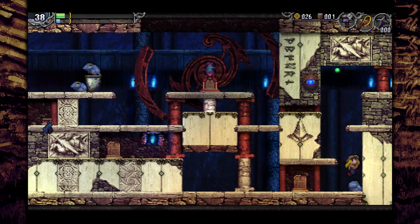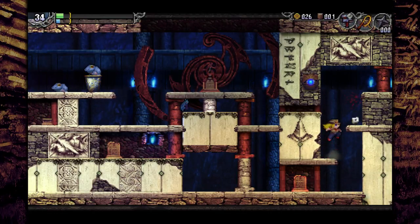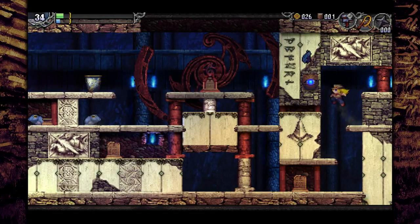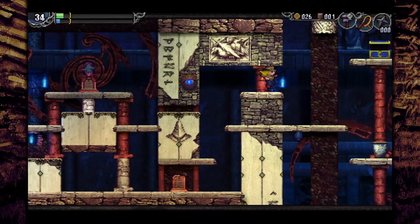Oh dang, I ran out of shurikens. It's not critical that I do this so I'll probably just skip it, but if you throw some shurikens through that gap, you break that pillar and can use that save point. I really recommend doing that. For now I'm just going to continue on.